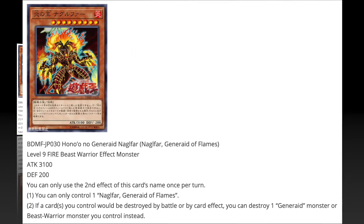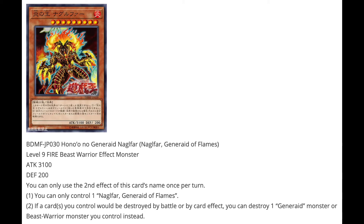Next we have Nagbar, Generate of Flames — level 9 fire beast warrior effect monster, 3100 attack, 200 defense. Again, you can only control one, and second effect is once per turn. If this card you control would be destroyed by battle or card effects, you can destroy a Generate monster or beast warrior monster you control instead.